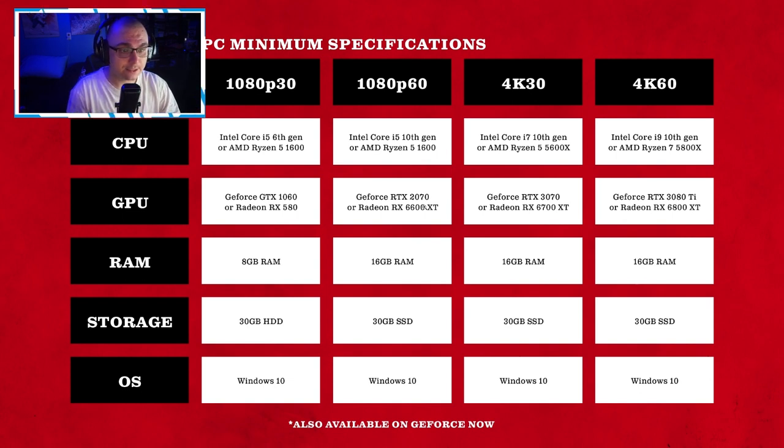For 1080p 60fps, you're going to need an Intel Core i5 10th generation or an AMD Ryzen 5 1600 — the Ryzen doesn't change there, so if you have a Ryzen 5 1600 you're good on the CPU side. For your GPU you'll need an RTX 2070 or a Radeon RX 6600 XT, then 16GB of RAM and a 30GB SSD.